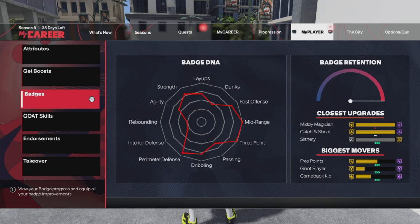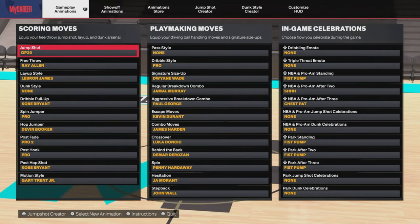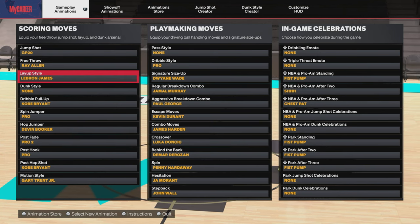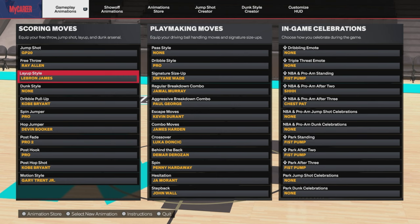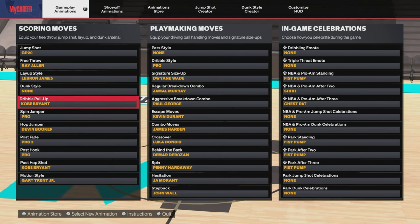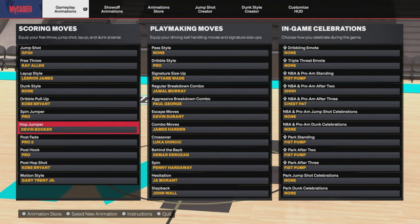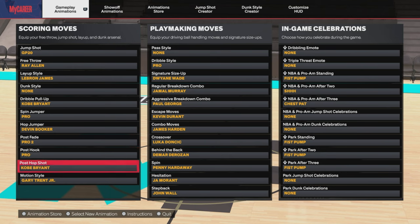Let's get into the animations. This is my Gary Payton jump shot that nobody will not get — so don't ask me how I'll be killing it. Ray Allen free throw. LeBron James layup package — this layup package right here is a cheat, and it's crazy. Kobe Bryant pull up. Spin jumper pro. Hop jumper Devin Booker. Post fade pro two. Post hook pro. Post hop shot Kobe.